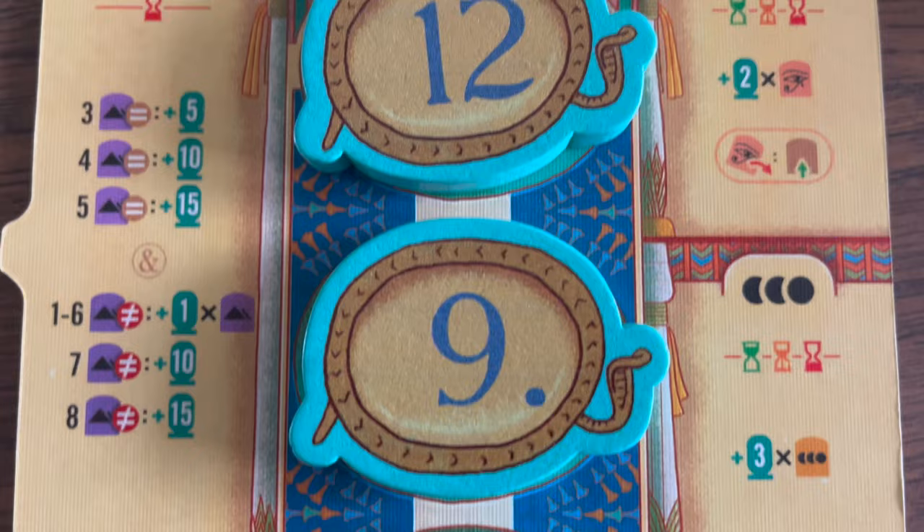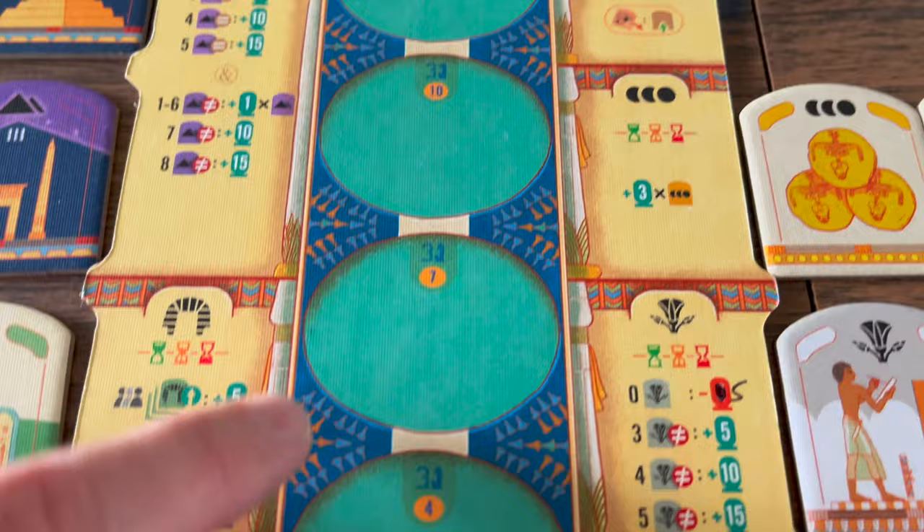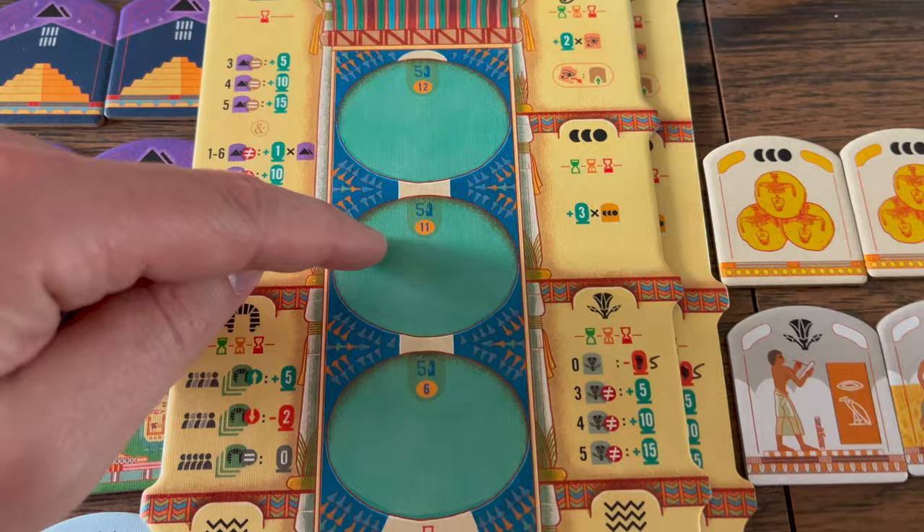When a player bids, they can use one of their sun discs that shows a number representing their bid. Each player starts the game with these and depending on the player count, that determines how many and which numbers each player starts with.